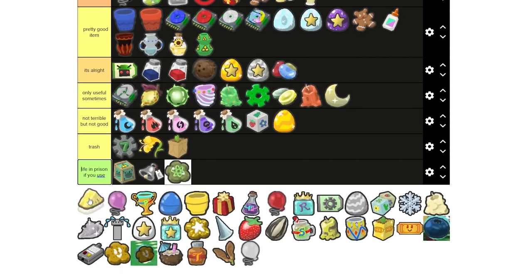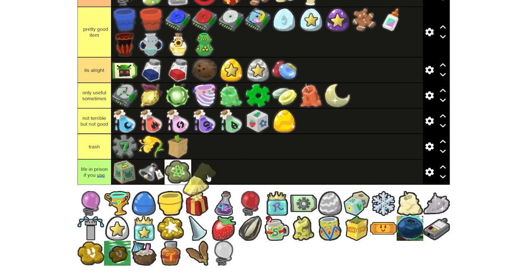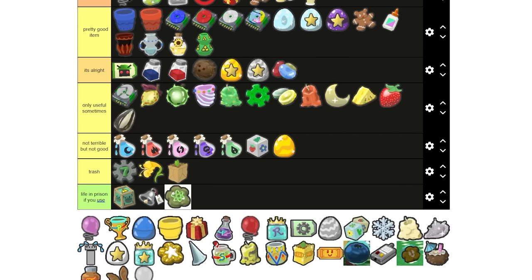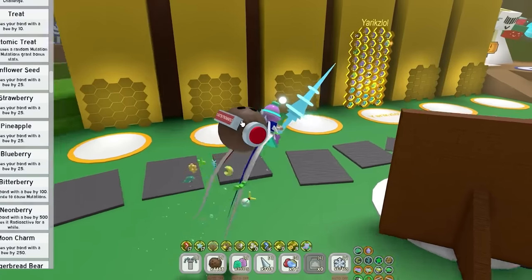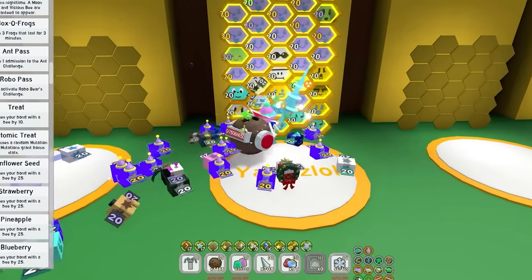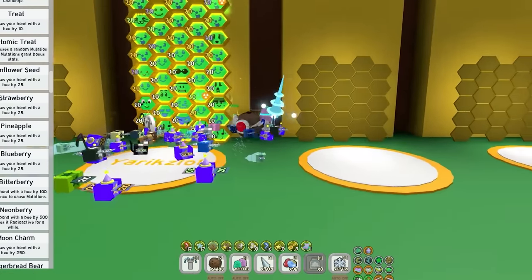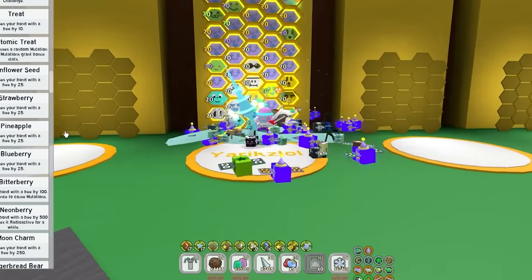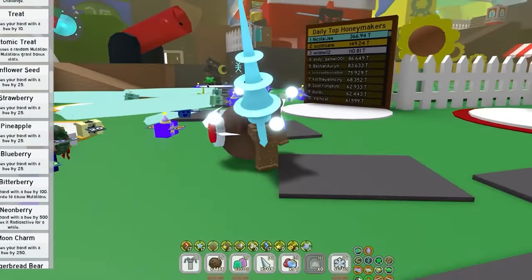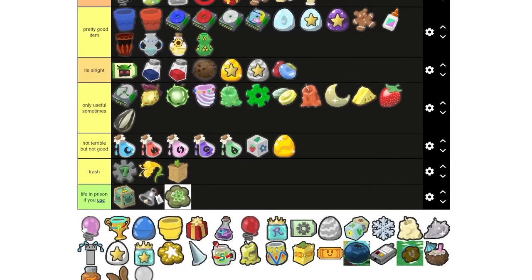Pineapples — pretty controversial. Does anyone here like pineapple on pizza? Because I do, although I haven't eaten it in years. Anyway, pineapple can go in only useful sometimes. I guess the same can be said about literally any treat in Beastworm. Normal treat goes in S tier, because what other way would you get your bees to level 20 except with treats? There is no way in hell someone is ever getting a level 20 bee with pineapples. Treats are the only way to go, even if they require you to spend 3 quadrillion honey on them.